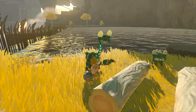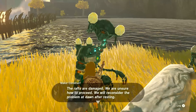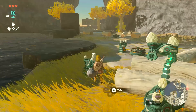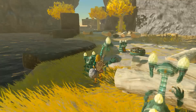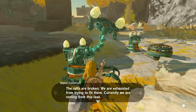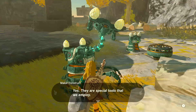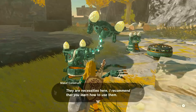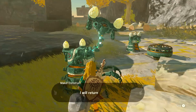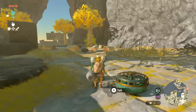The rafts are damaged; we are unsure how to proceed. We will reconsider the problem at dawn after resting. If you talk to them at night you get different dialogue. The rafts are broken — at least the Zonai device is undamaged. They are special tools that we employ; they are necessities here. I recommend that you learn how to use them — ask the construct in front of the fan for details. And there's the fan, and here's the construct.